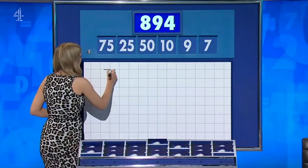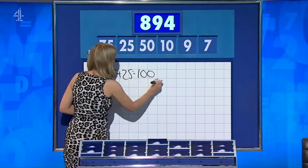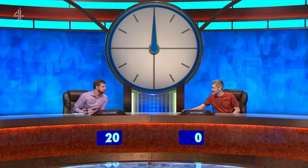Adam gets 893, not fully written down. Declan also has 893. Adam's method: 75 plus 25 is 100, times that by nine is 900, and then just take away the seven — one away. Declan went the same way.